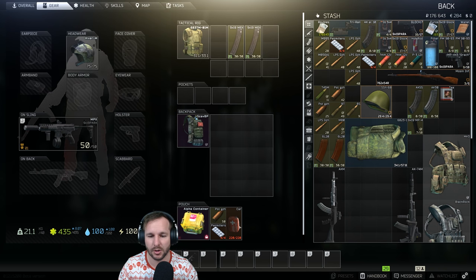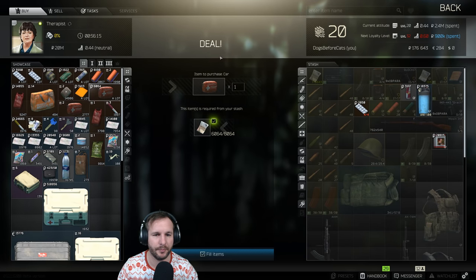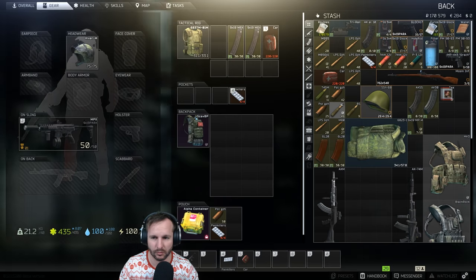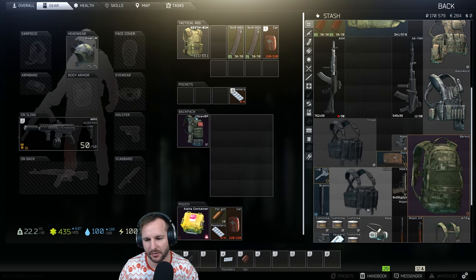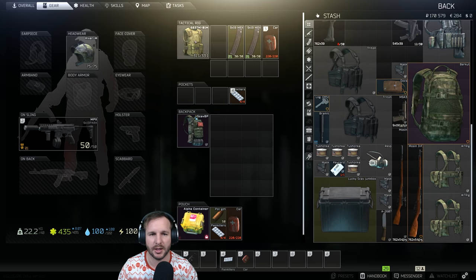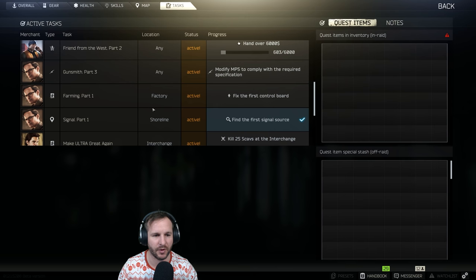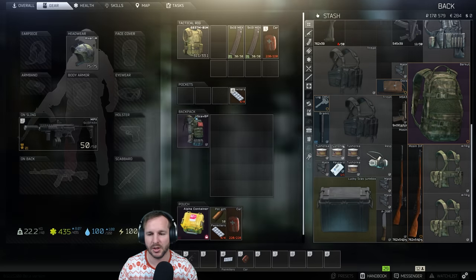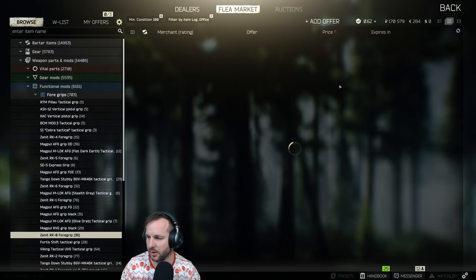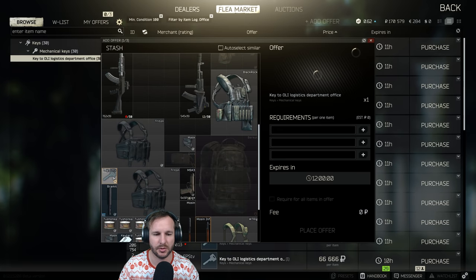I like to take a backup med if I can. We're trying to make it out alive as much as possible, and also get out of raids when we're in trouble. We did finish that oil logistics quest from Ragman, so we don't need to worry about having the oil logistics key anymore - we're going to sell that right now. Not a lot of money, but it all adds up.